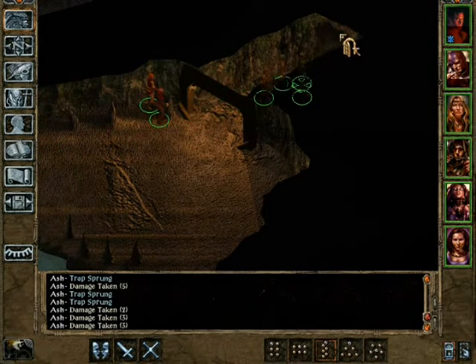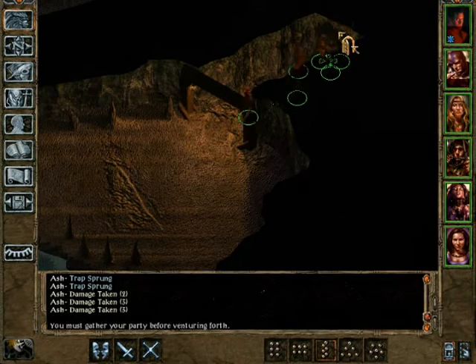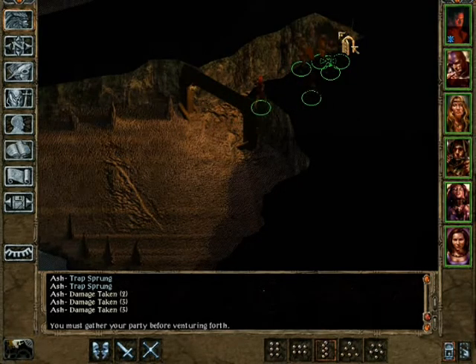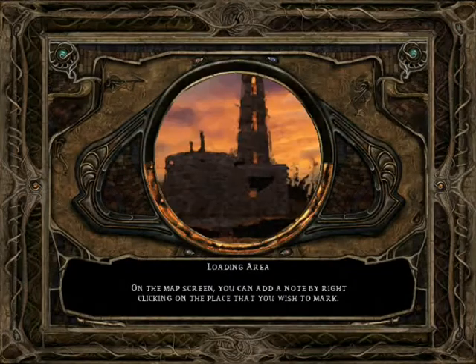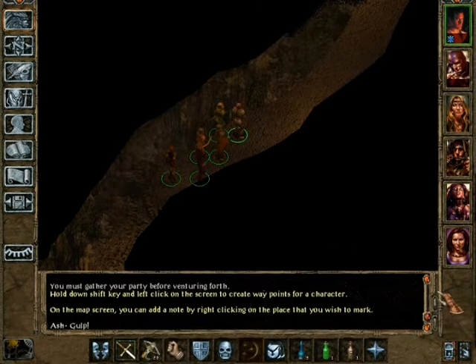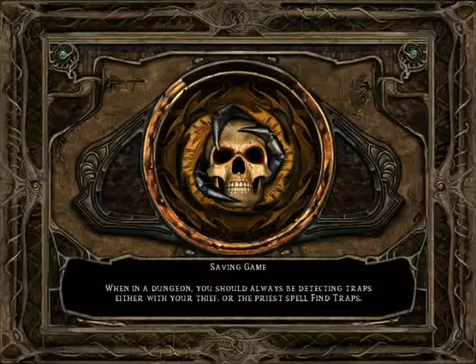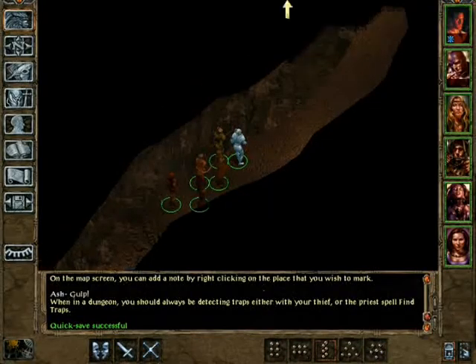Let's go to level 4. You must gather your party before venturing forth. Alright, this is the last part of the mines. We made it safely into the next room area. So that's good. Name's Ash.